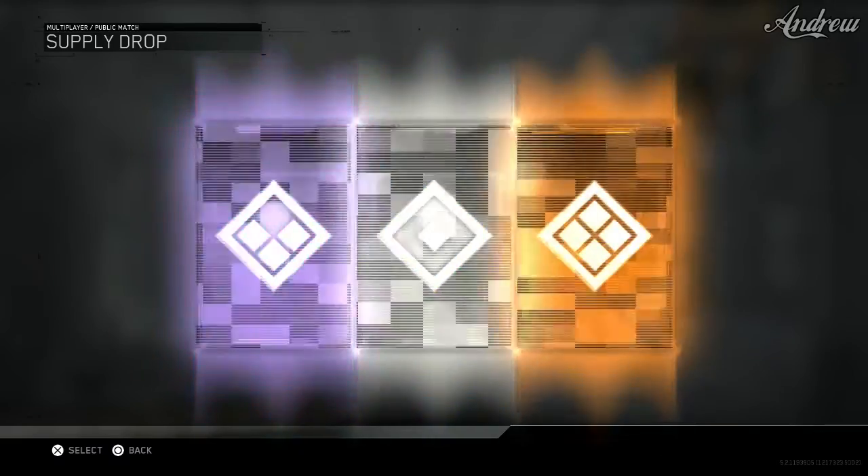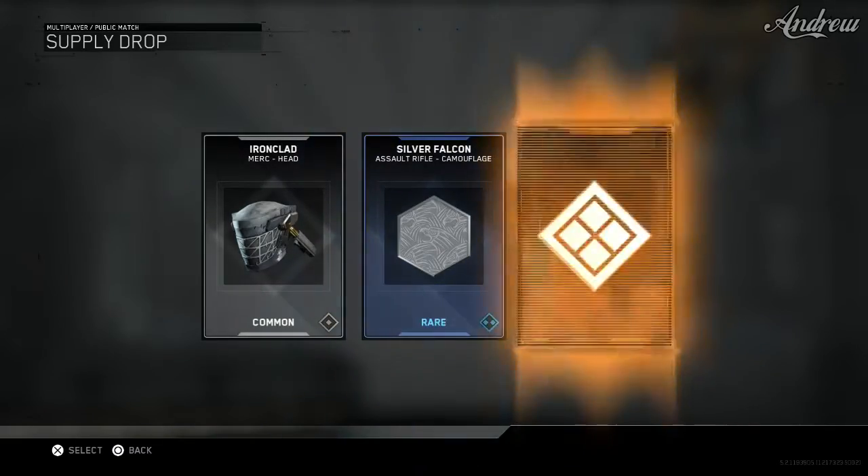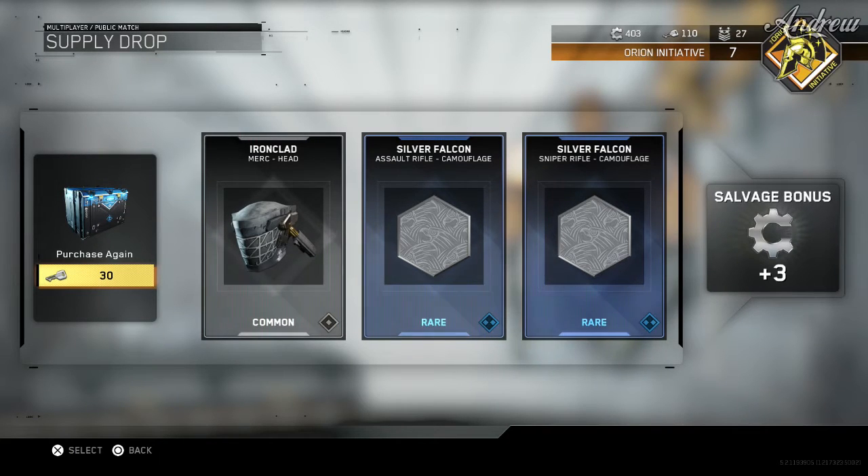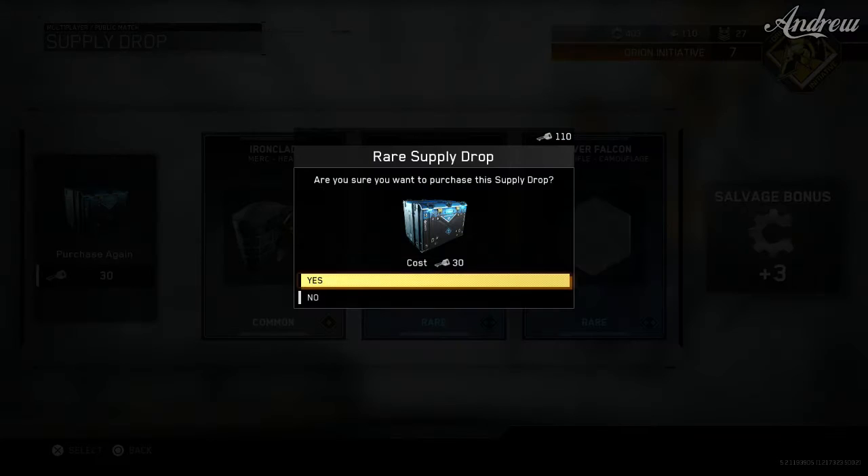I'm not complaining because — oh, that's a good silver falcon for the assault rifle. Assault rifles and sniper rifles — that's cool that you can actually get the same camo for every assault rifle and stuff, so you don't have to get it for every single weapon. You know what I mean? That's really cool.